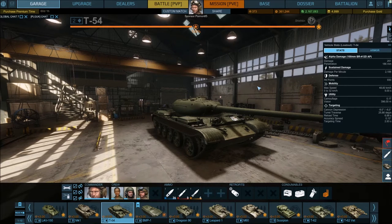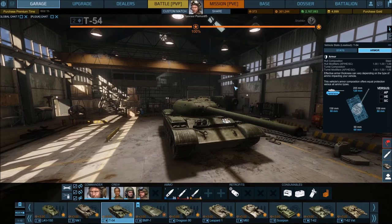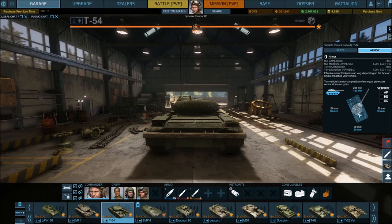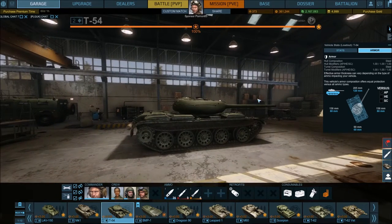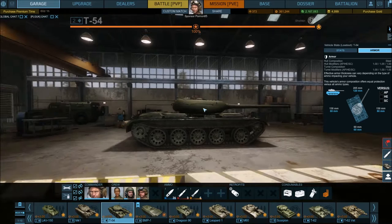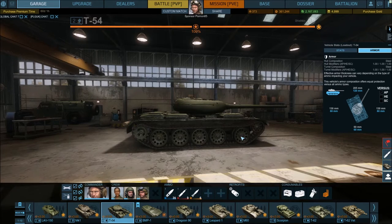First up, let's have a look at the armor. A lot of people struggle with armor knowledge. This diagram shows the white bits as turret armor and the blue bits as hull armor. Starting with the back — 60mm of armor on the back of the turret and the back of the tank. You don't want anything getting behind you as that is the weakest part. The side armor on the turret is 130mm — not too bad, and it's quite rounded, so the turret is relatively safe. Side hull armor is only 80mm, although the tracks absorb a lot of that.